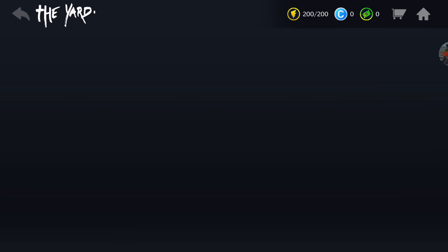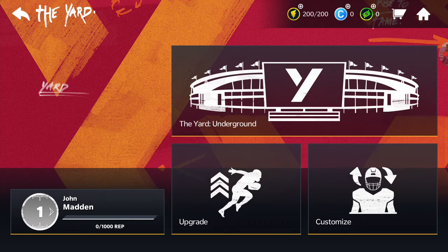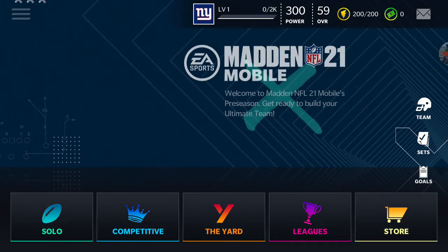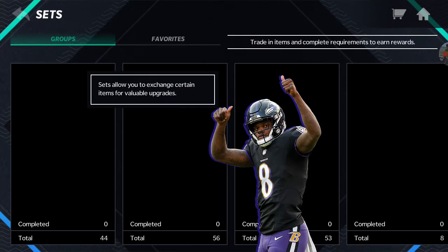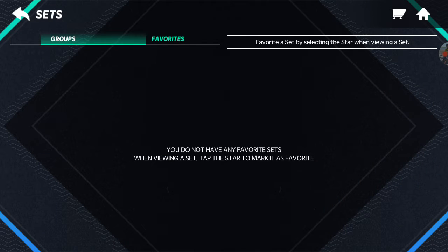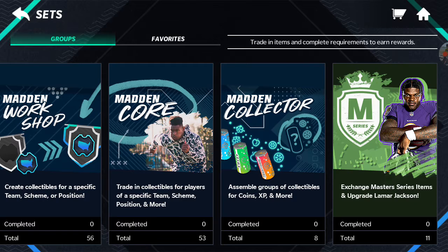They have a new mode called The Yard. The Yard on the ground — upgrade, customize. Not going to play anything at the moment. Sets. Madden Program Workshop. Favorites. So anyone — tap on starter market as a favorite. I don't know what starter is, but okay.